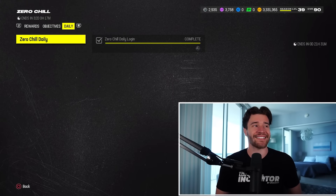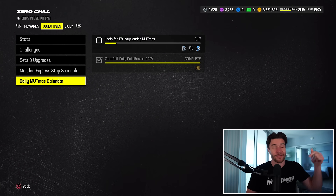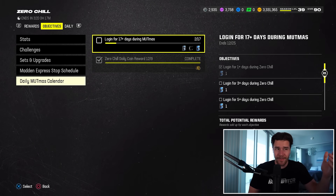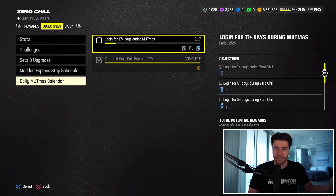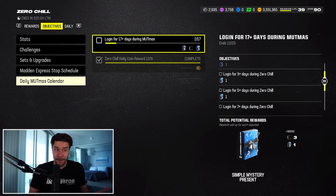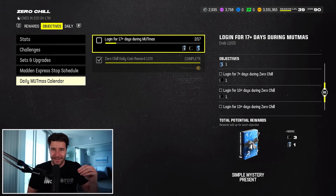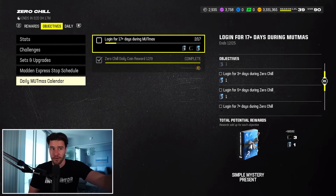Number one is by far the easiest. All you're doing is logging in on a daily basis. As you can see in the Zero Chill tab of the Field Pass, if we scroll on down to the Daily Mutt Miss calendar, for logging in for one day you get a Zero Chill mystery present. When you log in for three days, you get another Zero Chill present. Five days get you another. Then seven days is going to get you a mystery present, which is going to give you something better than those blue presents.